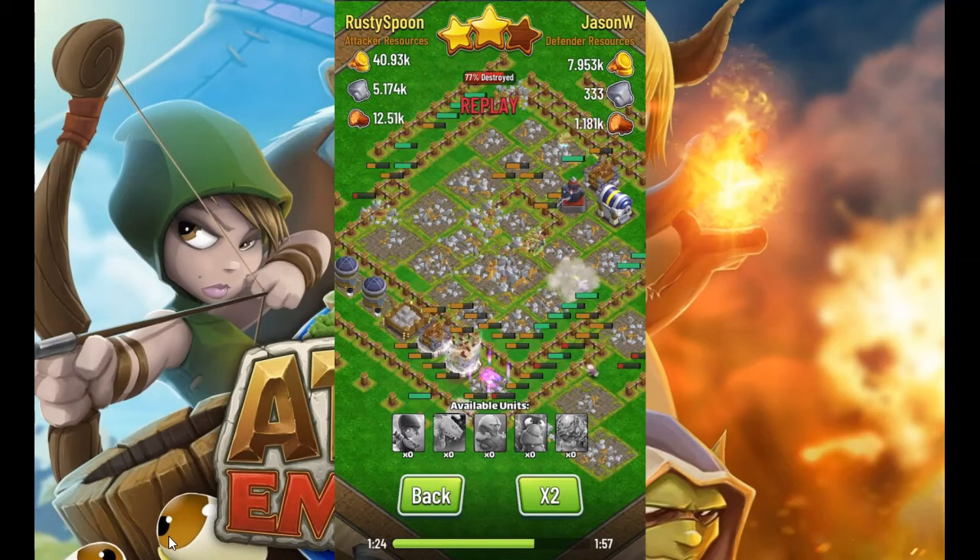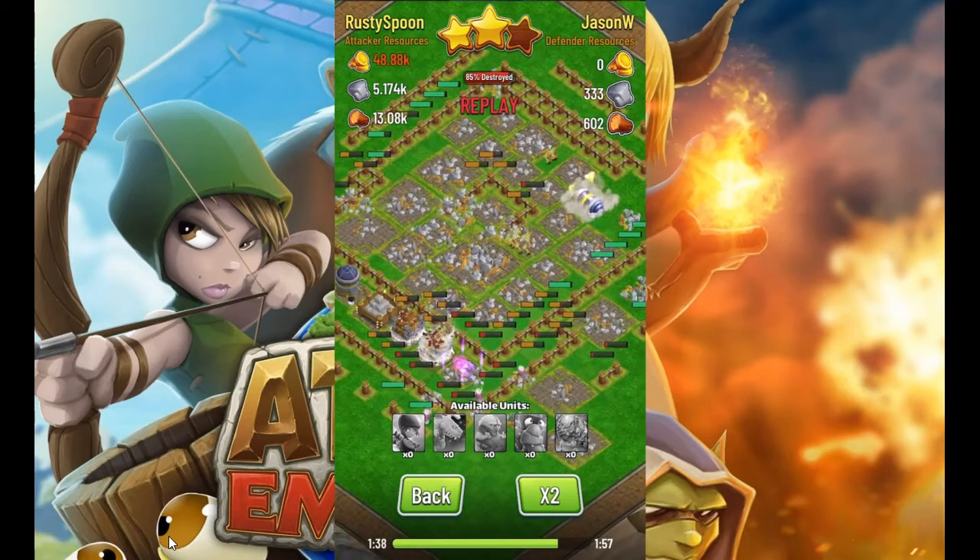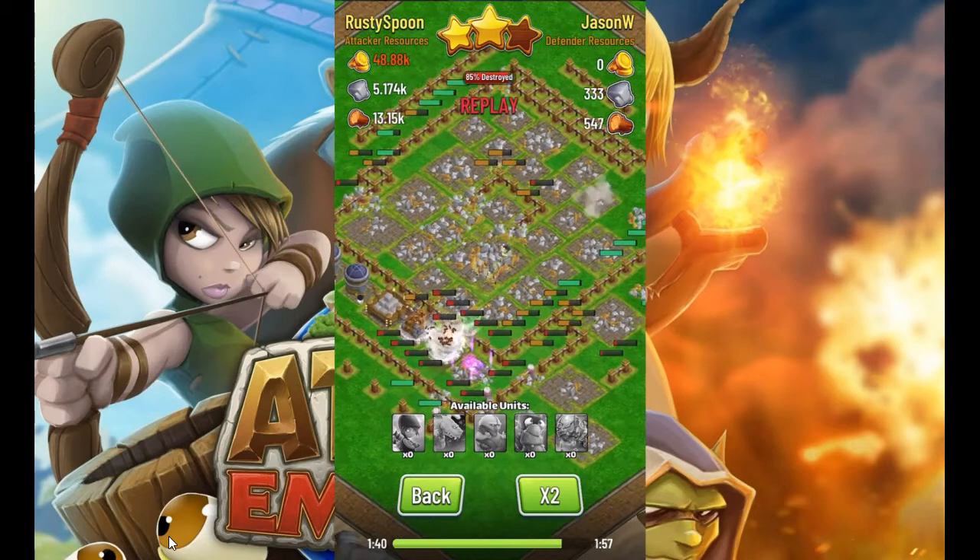It'll only get worse once you get to Great Hall level 14 and you unlock a third barracks and get more troop capacity. But as of now, most people only have two barracks and have probably around 60 or 70 troop capacity, and you can see you're able to kill most bases pretty easily. You're definitely able to get 50% on most bases — so a one-star victory.